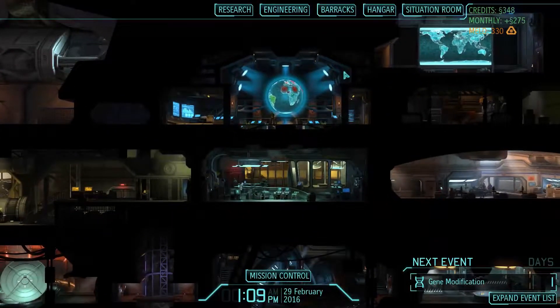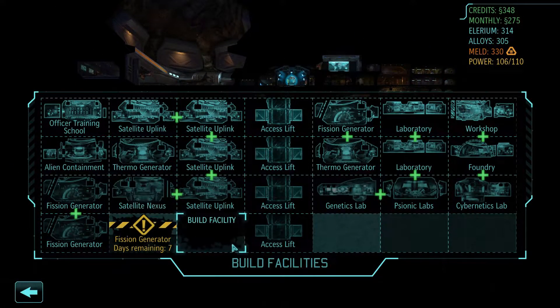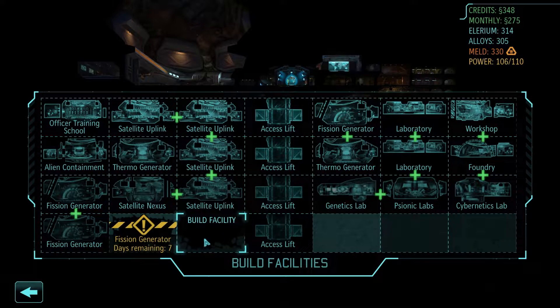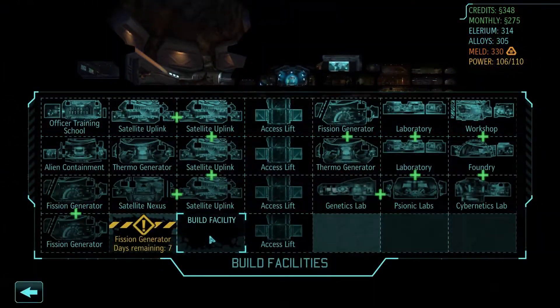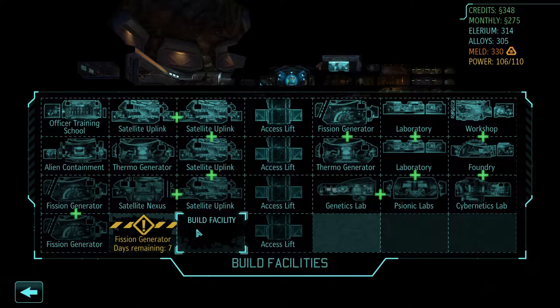There's a lot of things I want to buy. I've got a long list, but considering the things I need to do in terms of building out the base — I've got to finish this fission generator — and then get rid of something else and build. I might even have to build another one. I've gotta build an Eulerium generator, that's basically the deal.